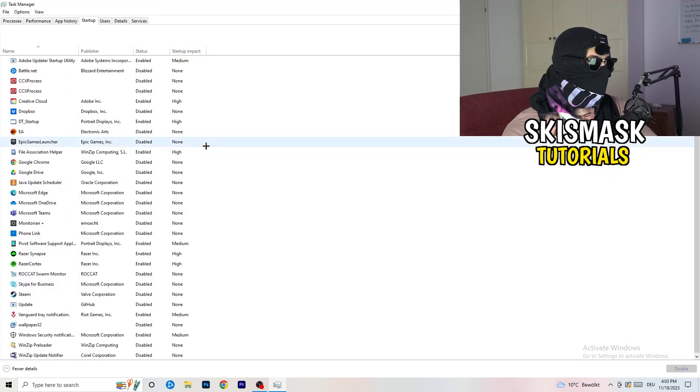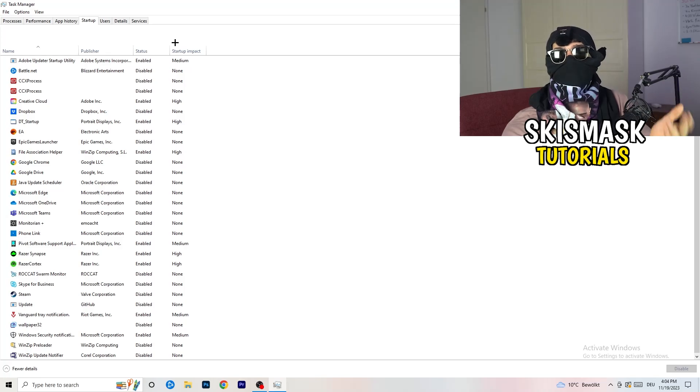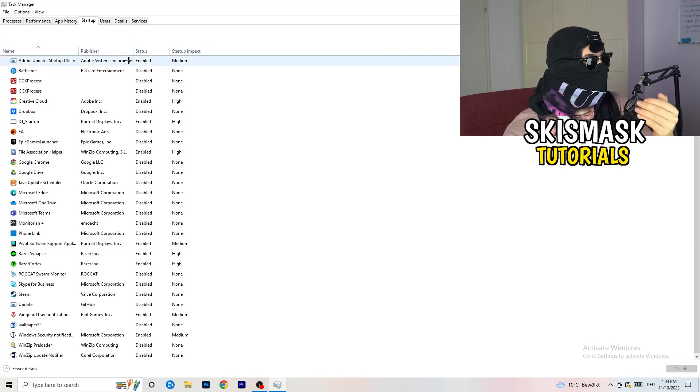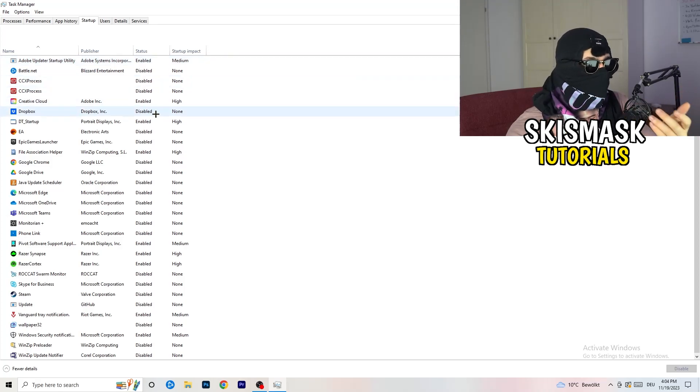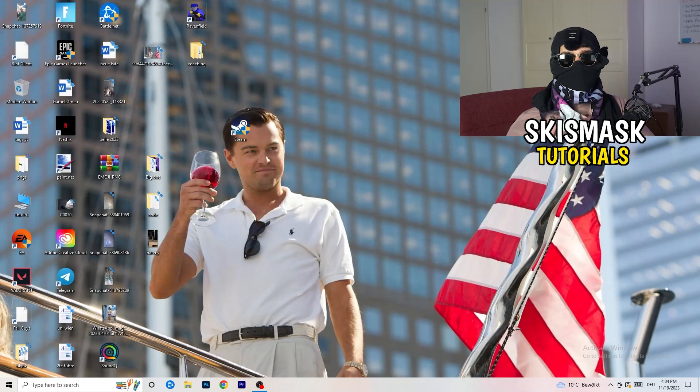Go to the Startup tab in the top left. A lot of problems start here - if you have too many programs starting when you boot your PC and running in the background without you knowing, it will cause FPS drops, especially on lower-end PCs. Find programs you don't want to run, right-click them, and click Disable. Once finished, you can close Task Manager.